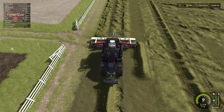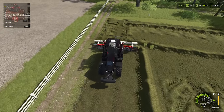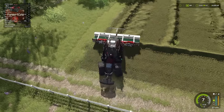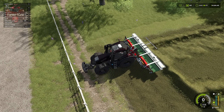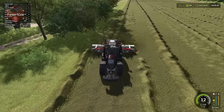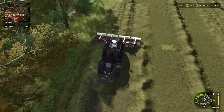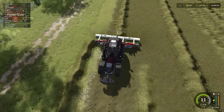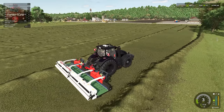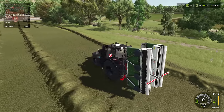Let's demonstrate all three modes. Shifting product to the right, you can see it goes right as expected. Then shifting both left and right simultaneously creates windrows on both sides. Then shifting everything to the left. I really like this merger — it was DLC in FS22 and has now made it into FS25 as base game equipment.